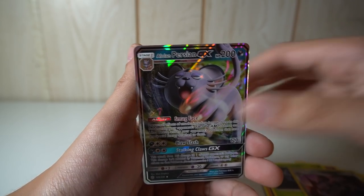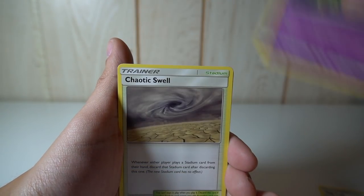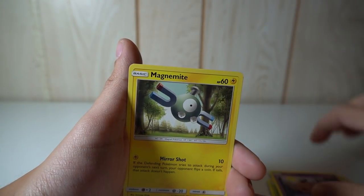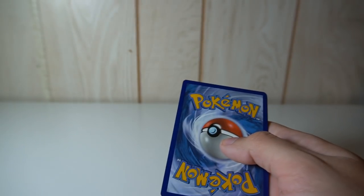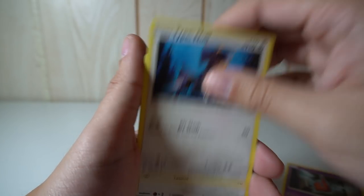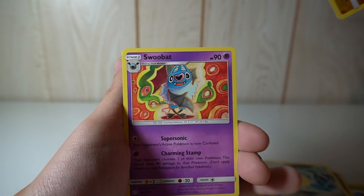I wonder how many code cards go unused because people think somebody already redeemed them — I'm just letting you guys know there's always a chance somebody hasn't. Delphox — there's the banner boy. I would recommend trying the code cards if you truly want them. Torkoal reverse and Sawsbuck holo — my boy. We're getting closer to the end of the box. Rodom, Type Null, Eevee, Duskull, Timpole, Flabebe, Alolan Sandshrew, Drillbur reverse, and the rare is a Swoobat.